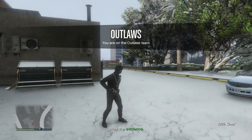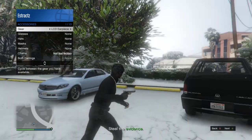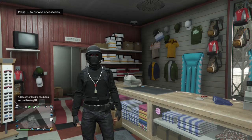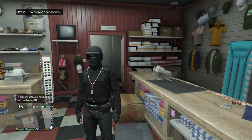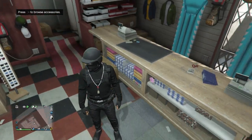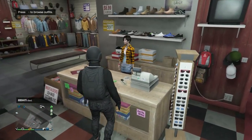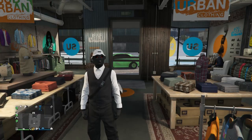Ready up. When you're in the job, pull up your interaction menu, scroll to style, accessories, gear, scroll one time to the left and put on the LCD earpiece. Then pull up your phone and leave the job. When you spawn back in, you should have the Group A belt with your outfit. Note that you can't change your pants or top without losing the belt — that's why you needed to put on your top and pants before doing the glitch. Save the outfit on whatever slot you want.